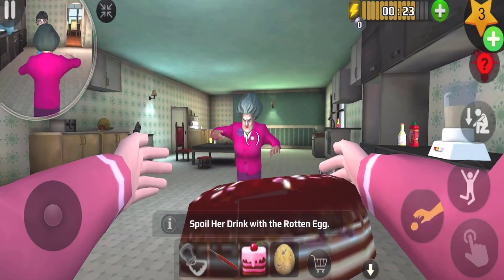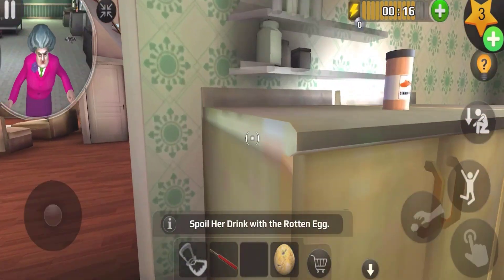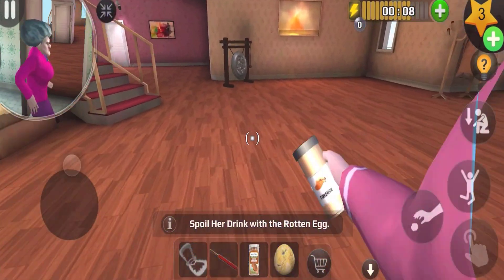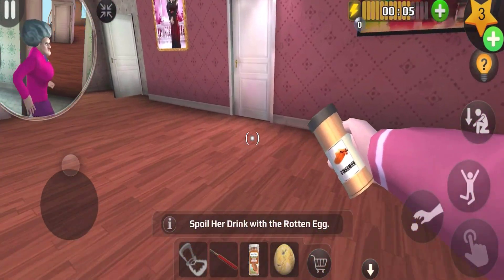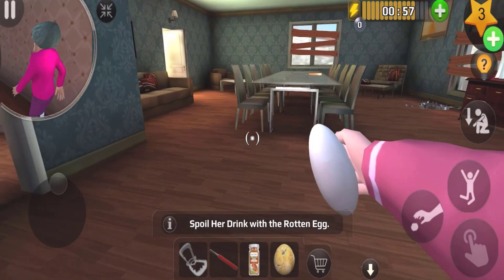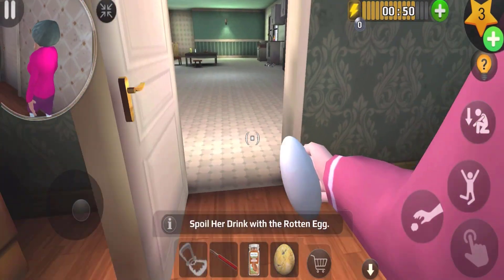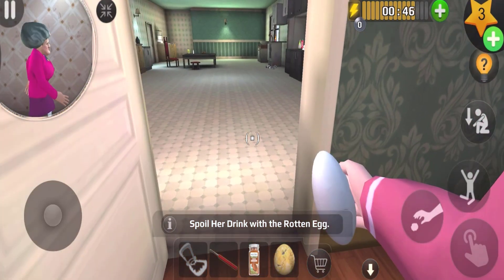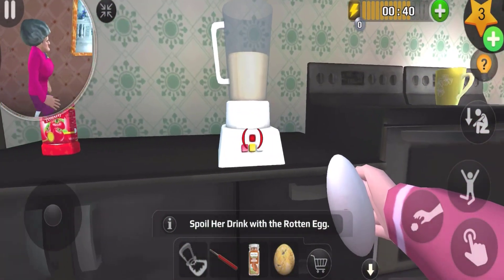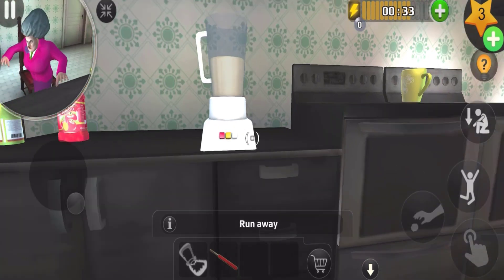Come come come, I'm gonna throw this at you - smash! We're gonna spoil her drink with one egg. I gotta escape from Mr. T first. I need to head back to the kitchen. Let's see where she is. Let me switch to a running egg. I can see right outside the kitchen - there's a door that leads me to the kitchen.